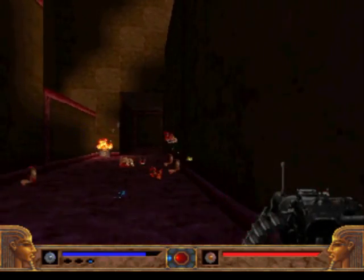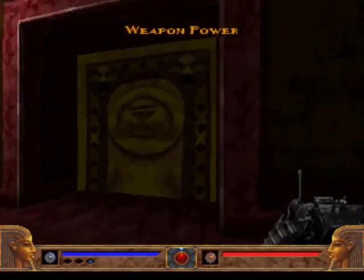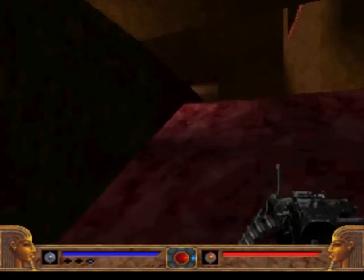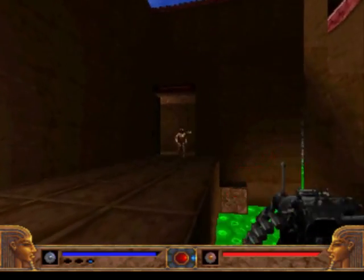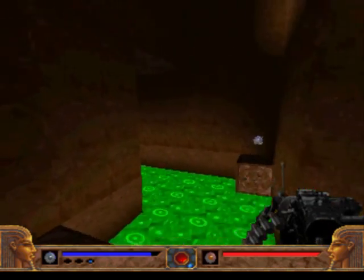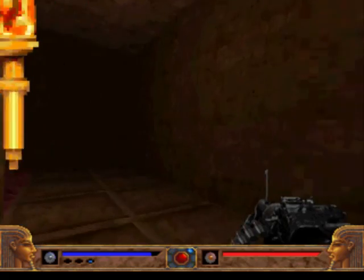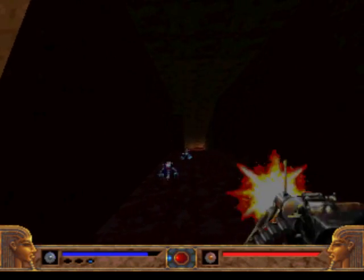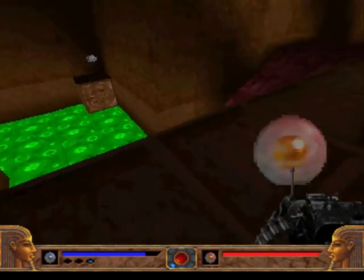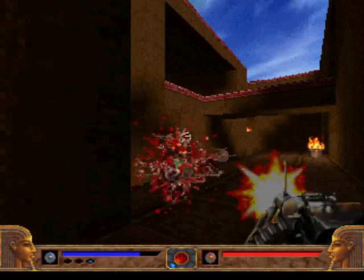Those guys that shoot fireballs — look at that, they die really easily too. Over here is another one that shoots fireballs at you. Be careful of this hazard — it doesn't instantly kill you, but almost. I think if you touch it you lose about five or six points of health.